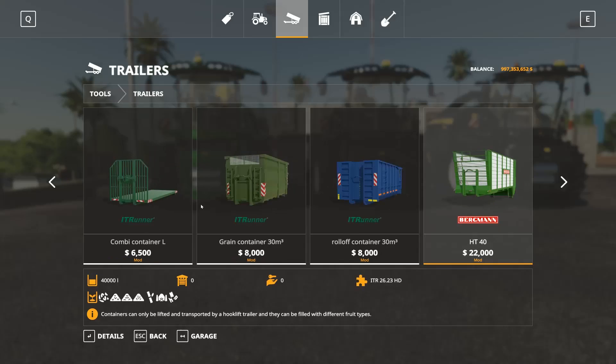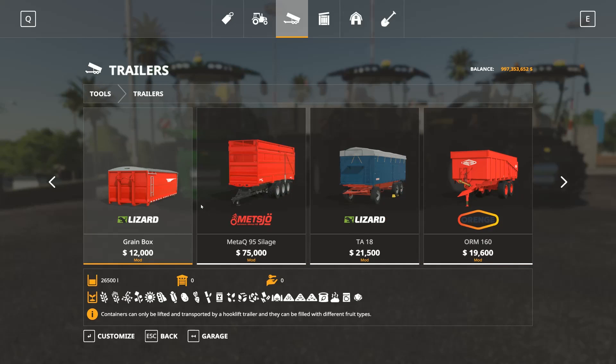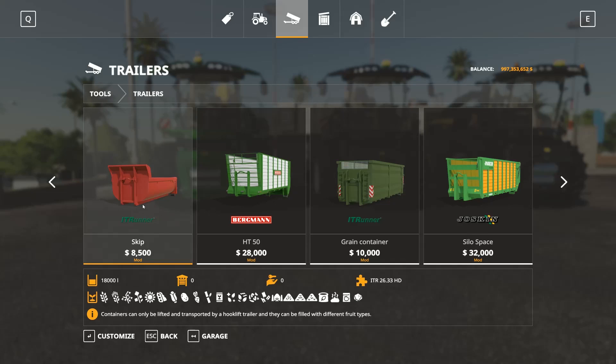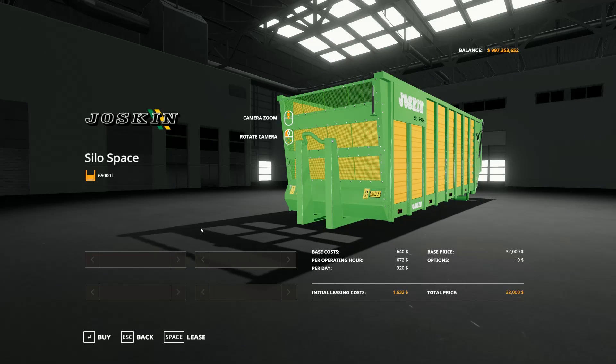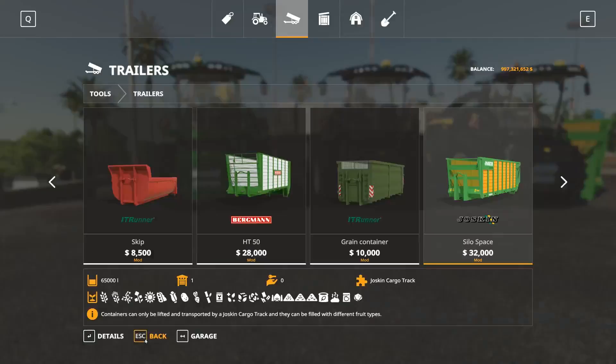I don't think we have any container which is suitable for this machine — at least not the best suitable container for it — but we do have containers which we're going to go ahead and put on the back of it. For example, that one is the 48000, this is 65. Let's go ahead and try this out — I don't know if it's actually going to fit, but I'll try it out. It is pretty huge.